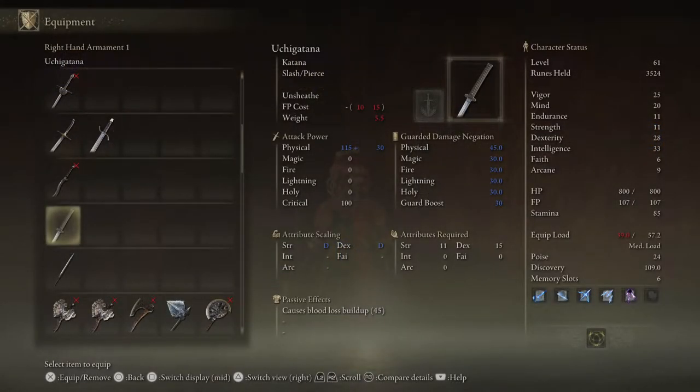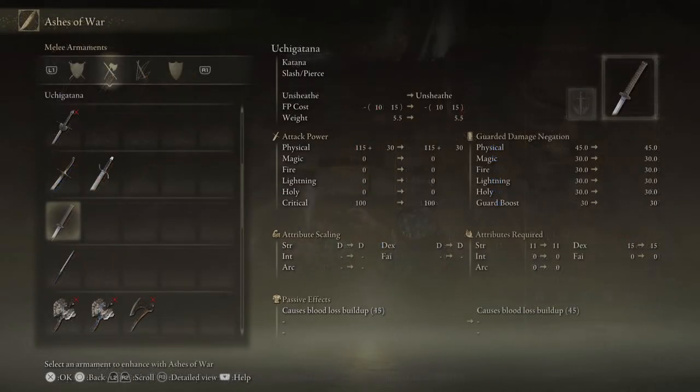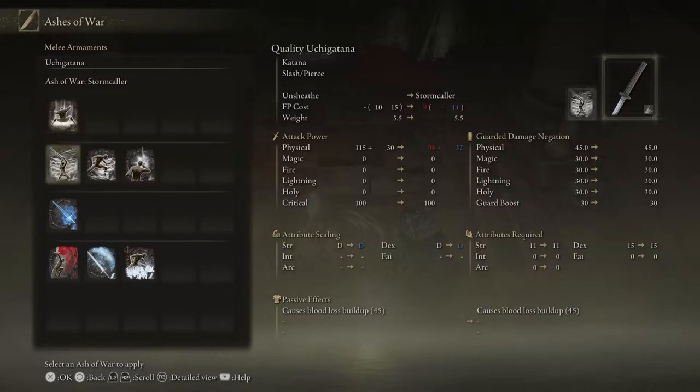Arcane will not affect bleed buildup if a weapon does not have arcane scaling. For example, an Uchigatana can cause bleed but does not scale with arcane, so arcane will therefore have zero effect on the bleed. Arcane will affect bleed buildup if the weapon has arcane scaling, such as the Venomous Fangs, or if a weapon like the Uchigatana is given arcane scaling. This can be done through certain affinities from Ashes of War, like the Blood Affinity or Occult.